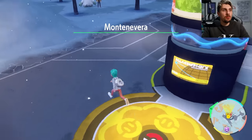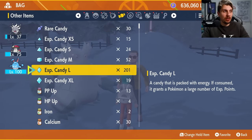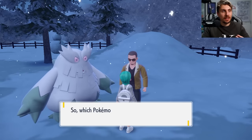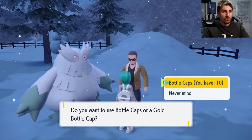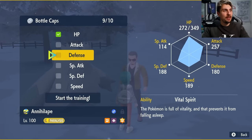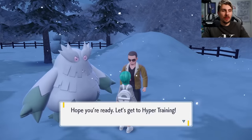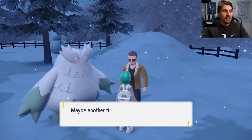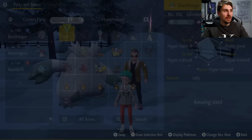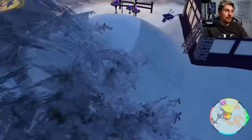Next, head to Montenevera — this is where we'll get our vitamins and do hyper training. At the Pokémon Center, go around to the back and speak to the NPC character. Ideally you want to get Annihilape to level 100 for these raids — it has to be a minimum of level 50 to hyper train. Use the Bottle Caps to train up all six stats: HP, Attack, Defense, Special Defense, and Speed. If a stat is already maxed, you won't need to train it.